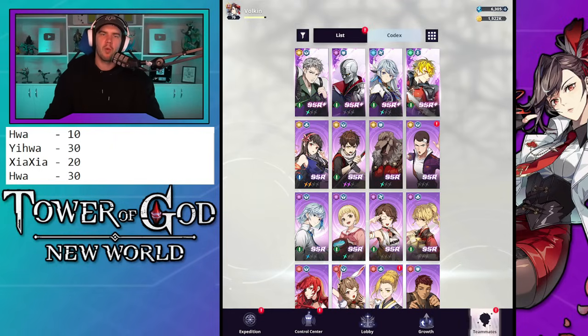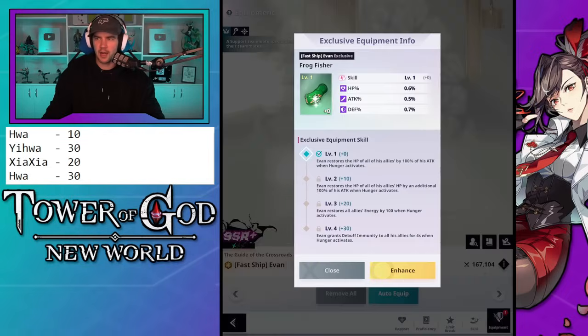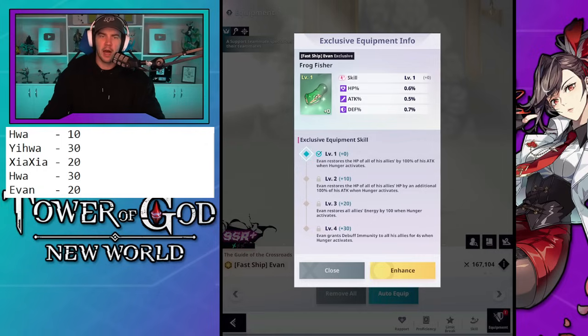The next character I'm doing is Evan, and not just to 10 — I'm going to take him all the way to 20. His level 10 is pretty poor, just a bit of extra healing, but his level 20 is when he starts restoring extra energy and energy is always nice — it can be super clutch in situations.